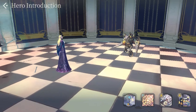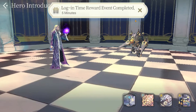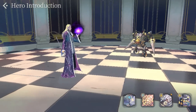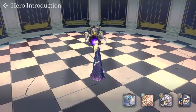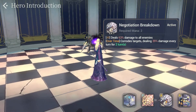Just like every other hero in the game, Baelish has a basic attack that does 491 to 590 damage on a single target. His A1 is Negotiation Breakdown, which costs only 2 mana, and it deals 63% damage to all enemies, as well as having the overtime effect which corrodes the target and deals 39% damage every turn for 2 turns.